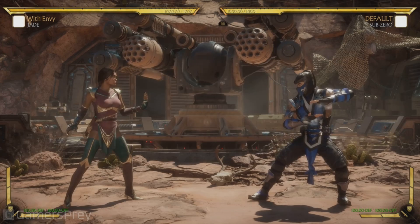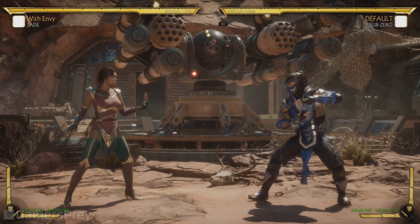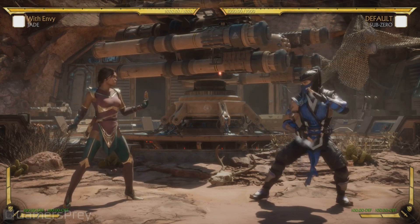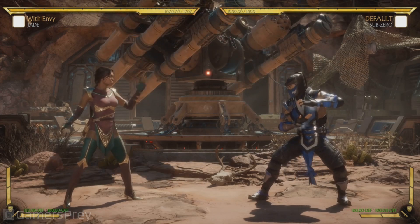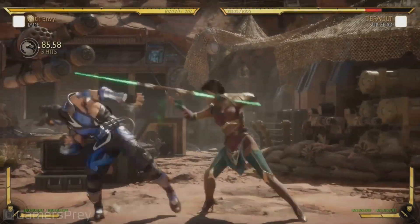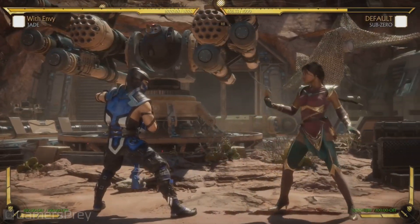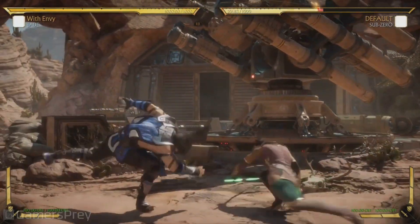On this one, we gave her an ability that actually enhances her normal attacks, and she gains a whole group of normal attacks she can use. They're all based on using martial arts with the staff at the same time. For example, she gains this new ender, she gains this one which is absolutely awesome, and I think the coolest of all — this actually changes her sweep. She gets the best sweep in the history of Mortal Kombat.